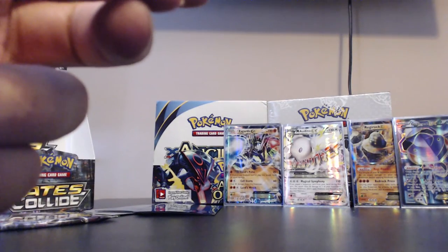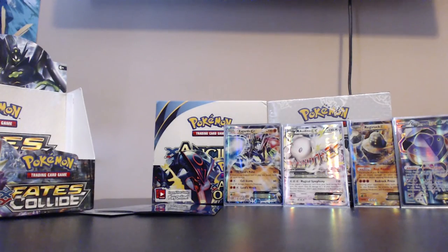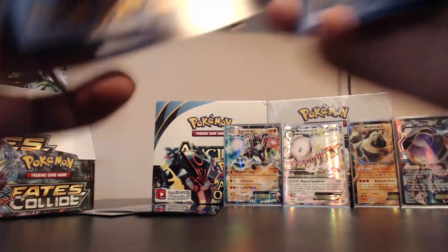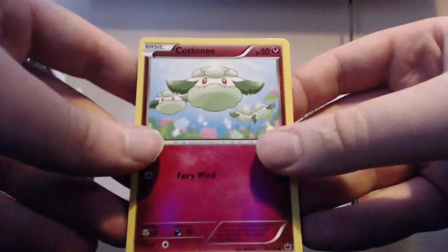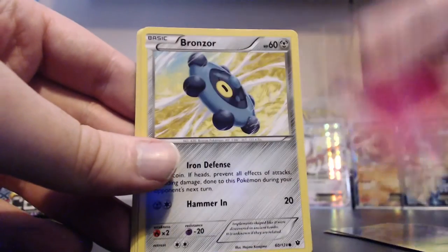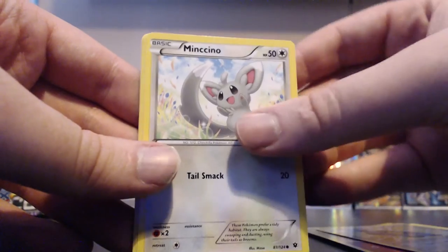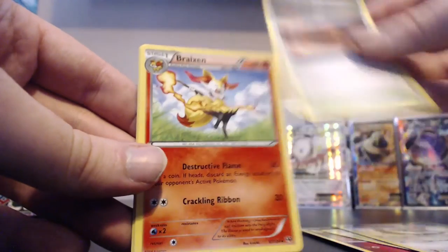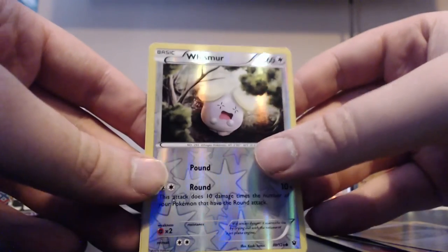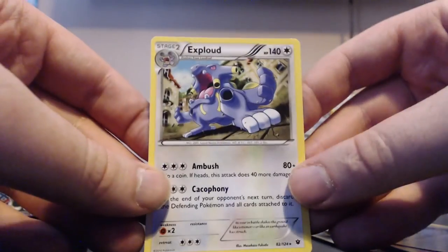This is going to be the final pack of this Fates Collide booster box opening. Let's see if there's anything worthwhile - I hope so, seven's still good. Pack: Cottonee, Burmy, Snubbull, Bronzor, Minccino, Scorched Earth, Brakeon, Fairy Garden. Our reverse is a Whismur and our rare is just an Exploud. Wah wah wah.